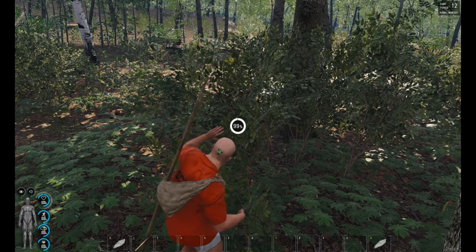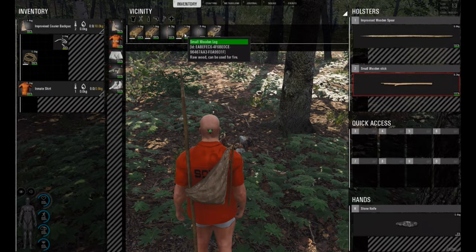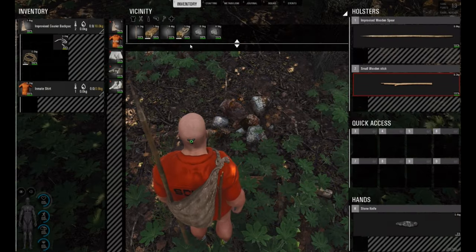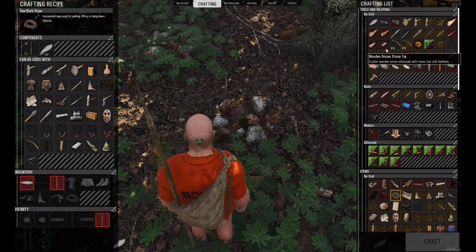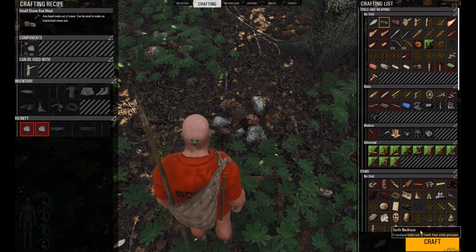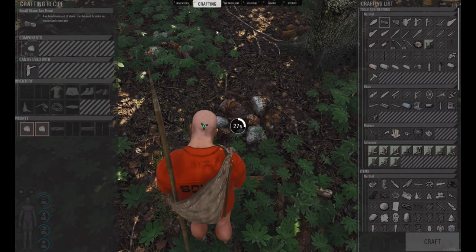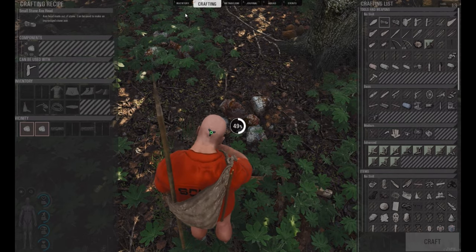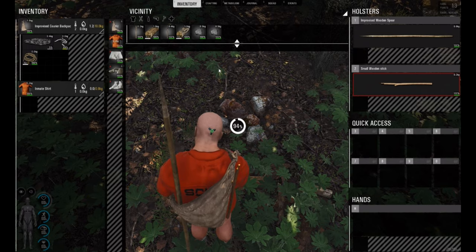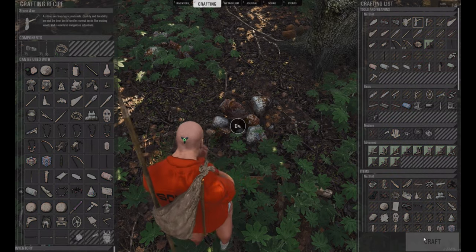I need another small stick and some more rocks, and I'm going to show you what I plan to do. We got two small rocks. I want to make the small stone axe — it's much faster as a melee weapon. And with my throwing skills, that kind of doesn't work so well.